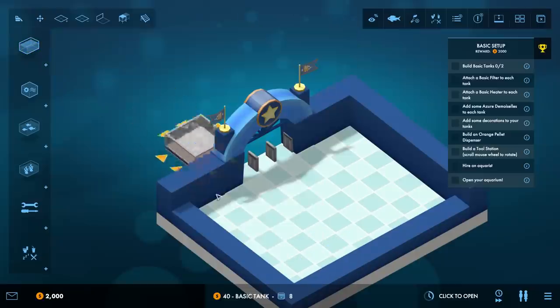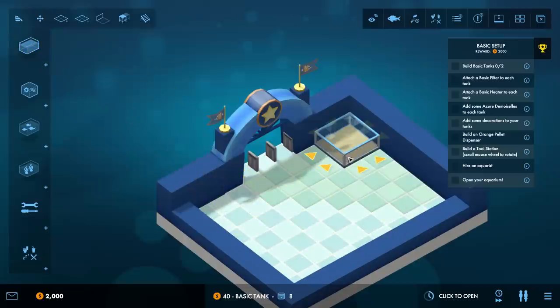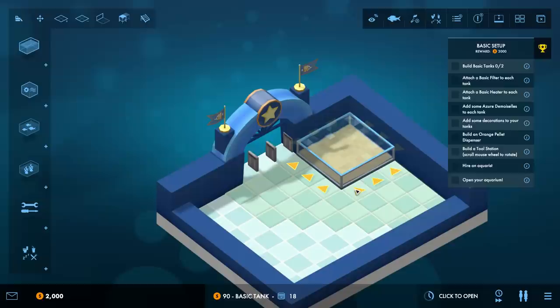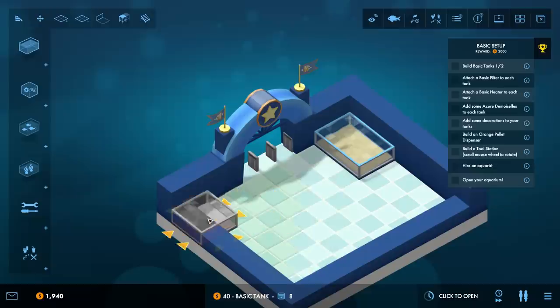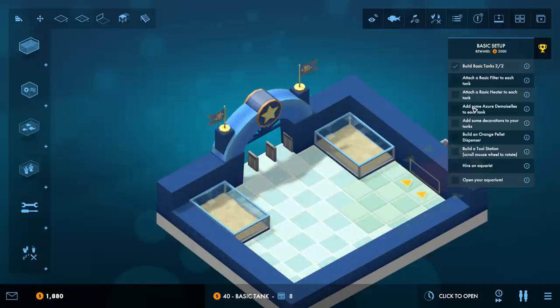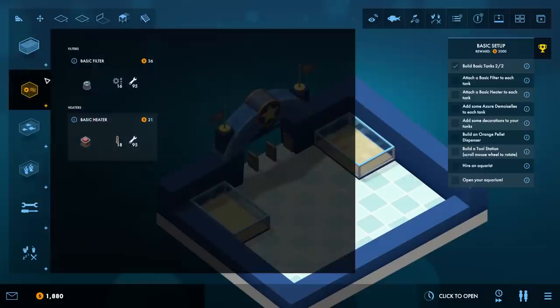We start off first with a basic fish tank and I'll set this right here in the corner. I don't know how big we should make it but we have to build two tanks, so we're gonna build basic tanks here by the door - not too huge. We need to attach basic filters to each one - those can be found in the item menu.